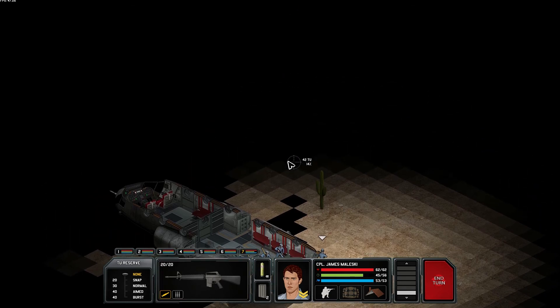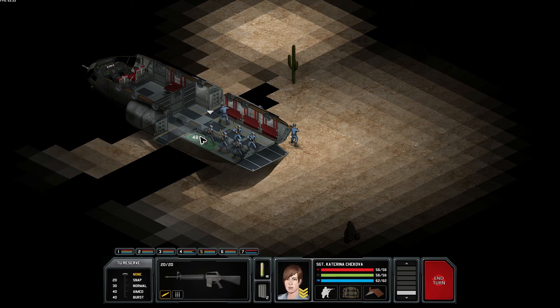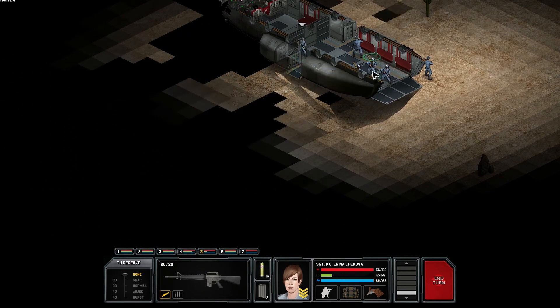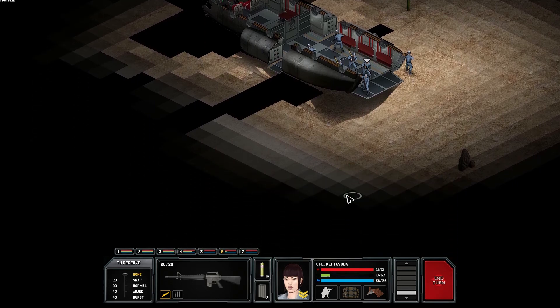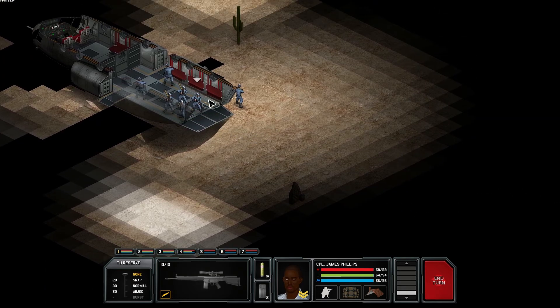Throwing a flare out there. He does have a second one — just stay put for now. We have to take this very slowly and carefully because nighttime missions are absurdly dangerous. We'll have you go out next turn and throw another one. There we go — come on out, throw another flare down here. It doesn't light very much but it is necessary, especially for leaving the craft.